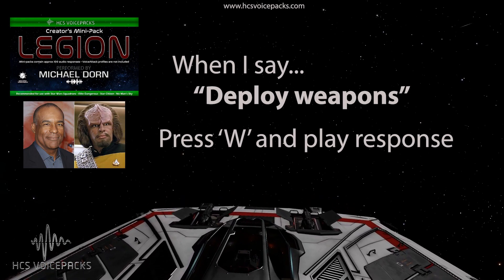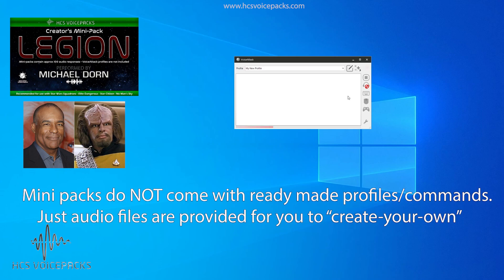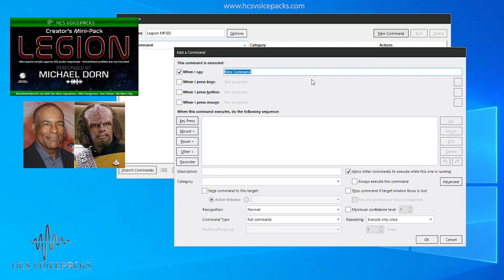Now that you've got your mini pack installed, we're going to set up a few commands in VoiceAttack. First of all, when you've got VoiceAttack open, click this plus button, create a new profile, and name your profile — in this case 'Legion Mini Pack Elite Dangerous.' Then add a new command; the first command in this profile we're going to call 'deploy weapons.'